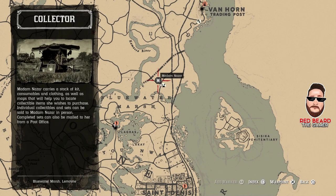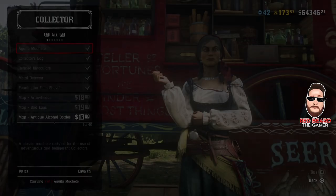Let me pull up the map and show you where she's at. Here's where Madam Nazar is: Blue Water Marsh, which is north of Saint Denis and south of Vanhoor Trading Post.